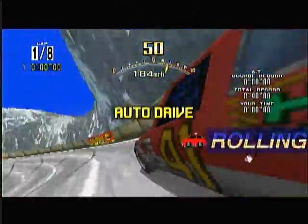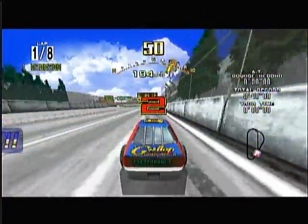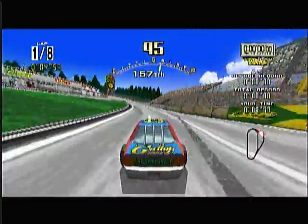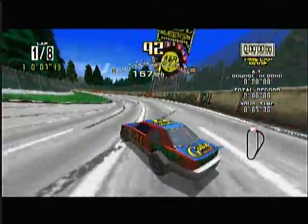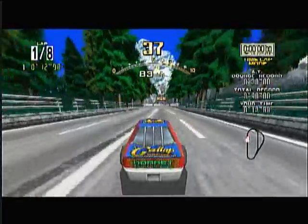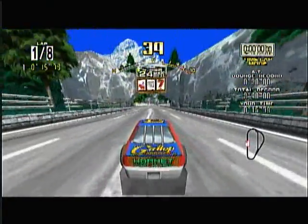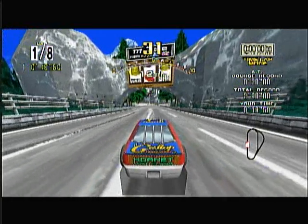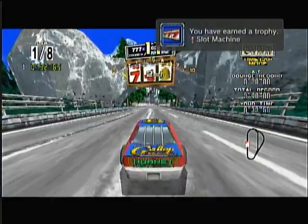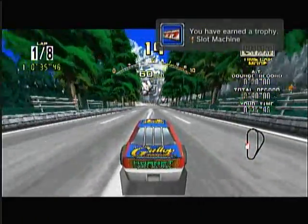Start off driving normally. Now, you know how there's the slot machine in the middle of the track? All you gotta do is drive there, then stop as soon as you get to the slots or when you can see them. Press Select until you get the combination with 777 or anything. You don't even need to get a combination because it will still give you the achievement just for playing it.